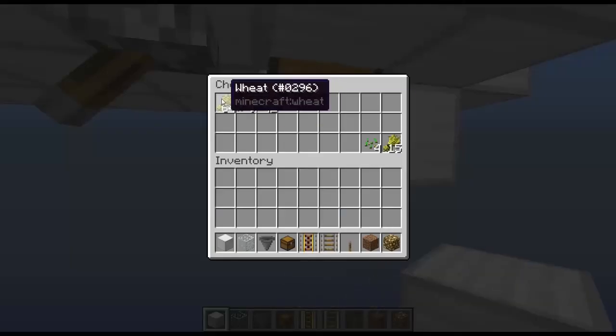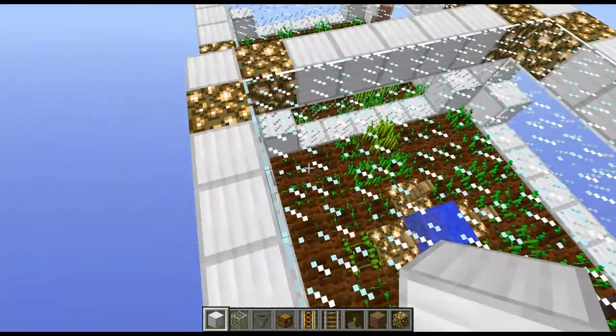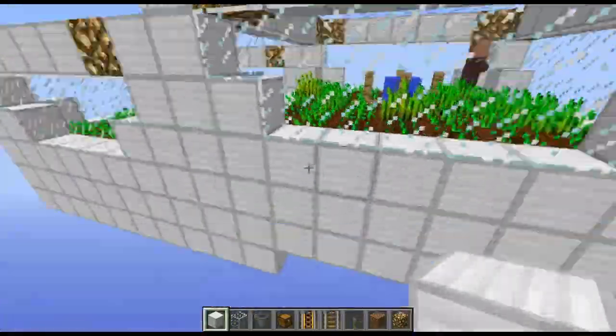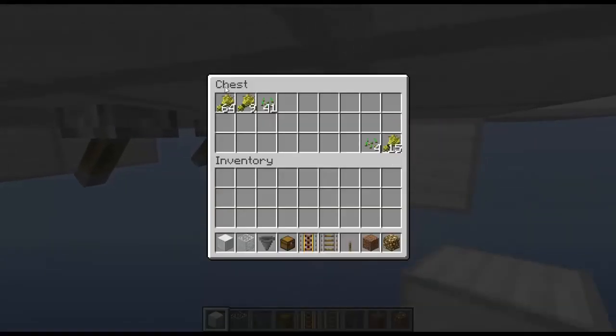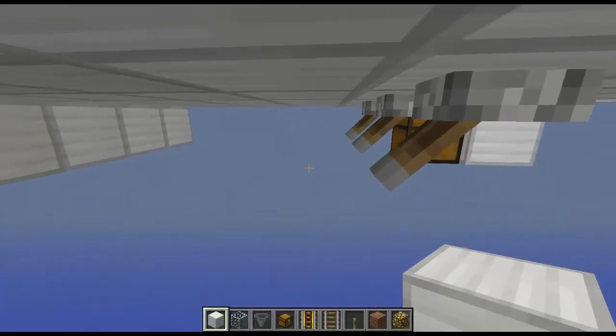From that harvest we got a pack of 64 and 9, and we lost 15. Those 15 are on the corners of the machine and the hopper at the bottom can't pick them up. But still, with those 15 gone, you'll still get 160 wheat an hour. So let's go on to the tutorial.